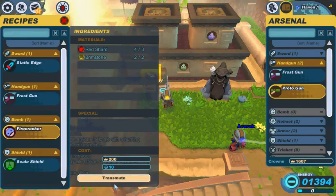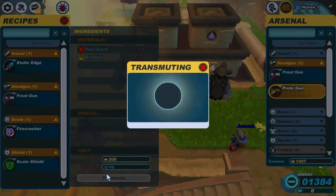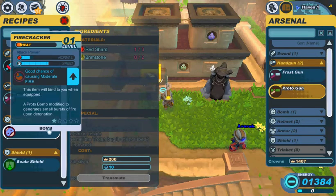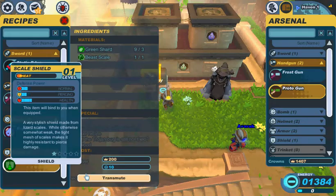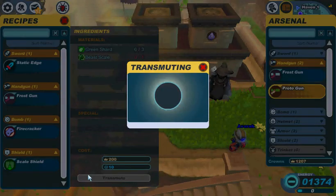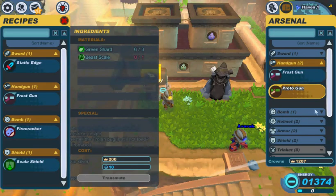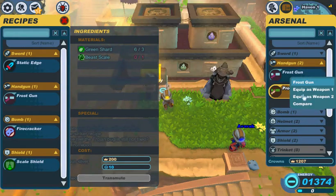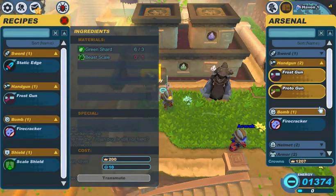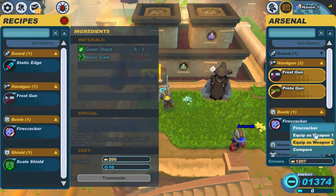Let's create a firecracker — good chance of causing moderate fire. And let's create a scale shield. This is turning out to be a good haul. Equip a gun as my first weapon and the bomb as my second.